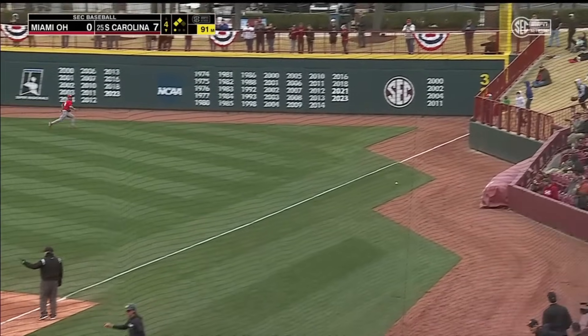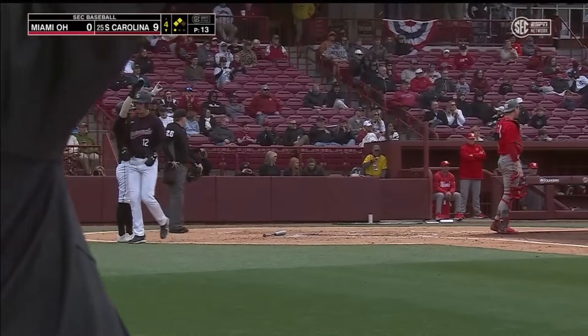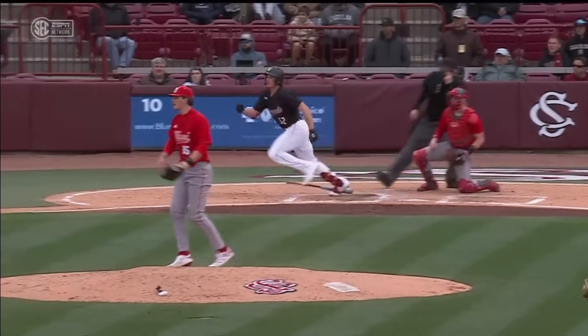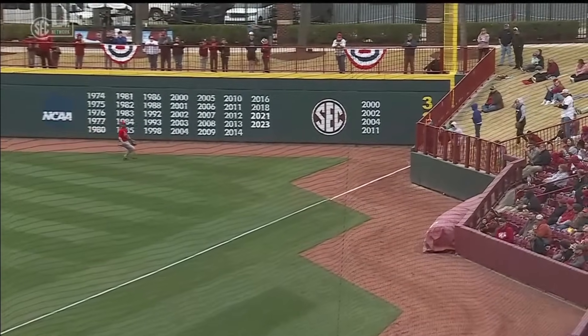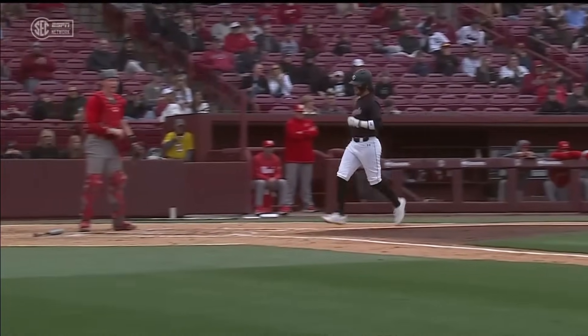Down the line and fair off the bat of Casas. LeCroy will score. Here comes Causey. Casas will stop at second with a two-run double. That was a good piece of hitting there — maybe if the infield's not back, if the first baseman's playing back, he can make that play. One run probably still would have scored, but they'd have gotten the second out of the inning.